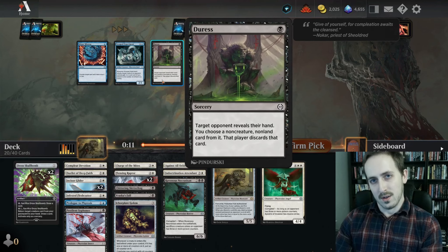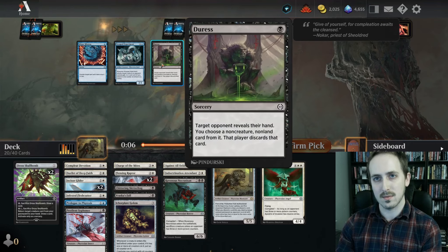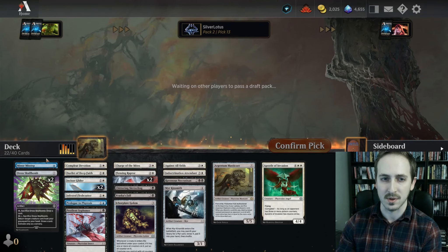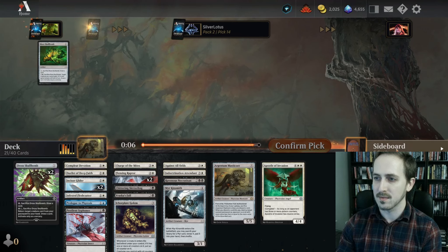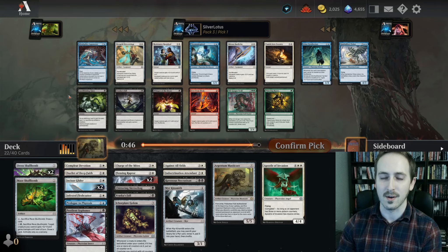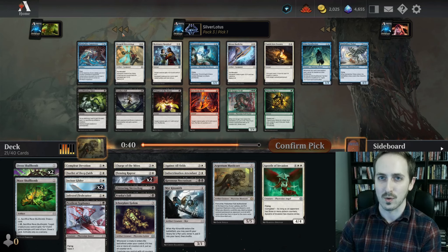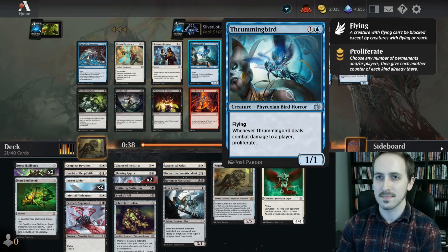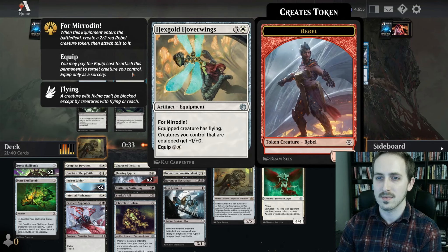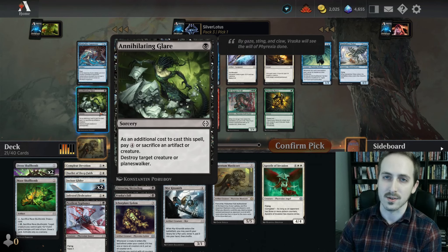We'll never play Duress. We'll take the uncommon I guess — helps out overall with completing sets and stuff, or like filling the vault. But a green Skull Bomb? There's no way that's another one of those blue rares. It is, and it's worthless in this format. Annihilating Glare is fine. I don't know if I want to take it over the rail to complete my cycle. We don't really have a lot of hard removal. I think we've got to take the Annihilating Glare.